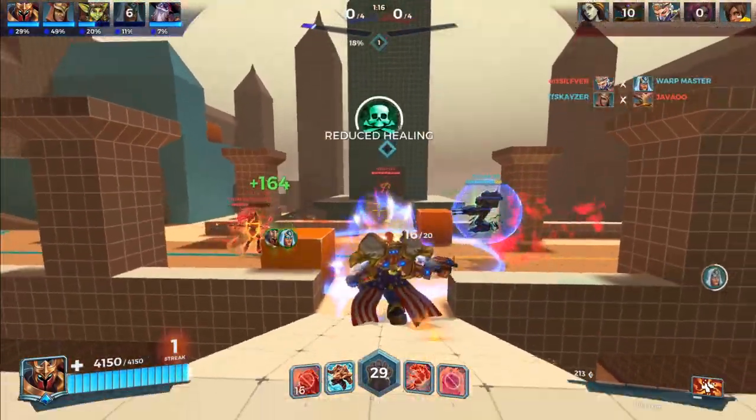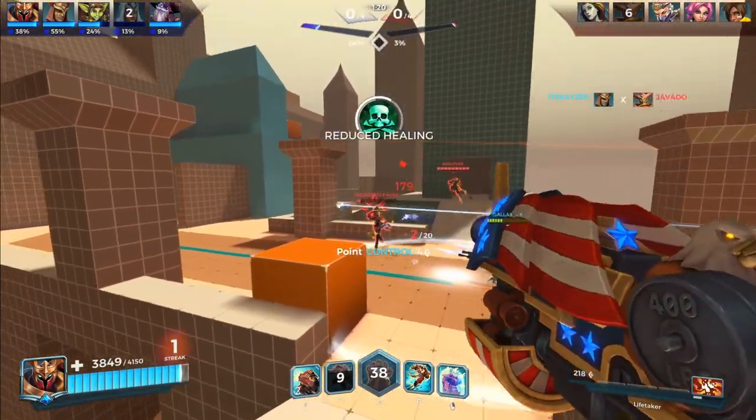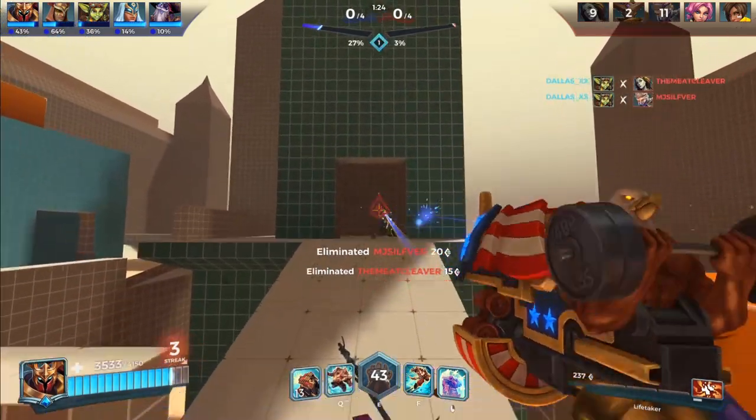So what makes an off-tank an off-tank? I think there are four things that make an off-tank an off-tank: first off, of course, it's health, CC, damage, and shields.